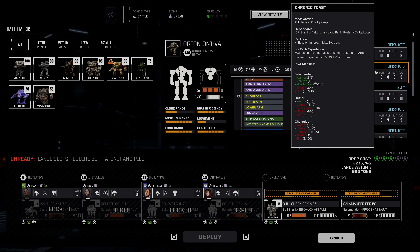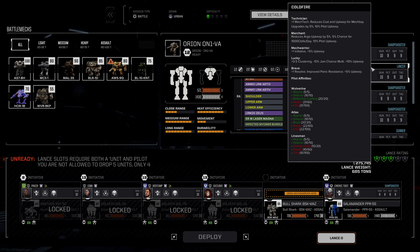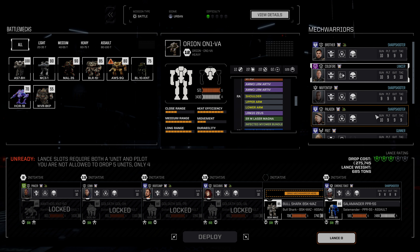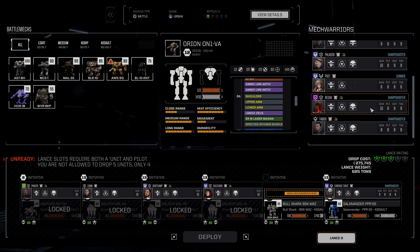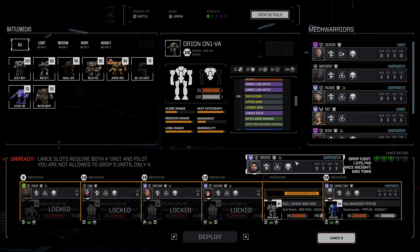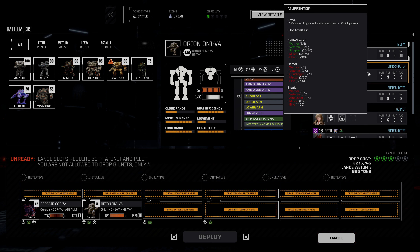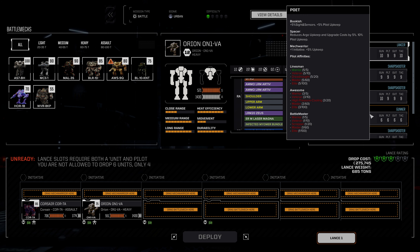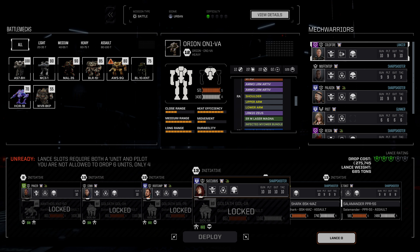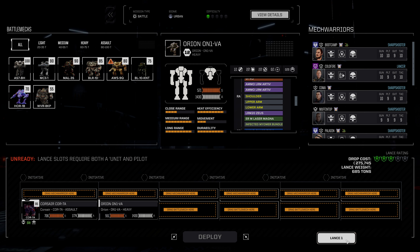We're going to need Mech Warriors for each of these. Here's a Salamander Pilot - fantastic. And what do we have for Coldfire? Not helpful, not helpful, nope, nope, nope, and nope. That seems a little strange. We'll put Brother into the Bullshark, and then the Corsair and the Orion. It feels like we definitely should have had some affinities for those, but apparently not.